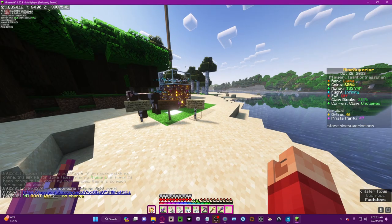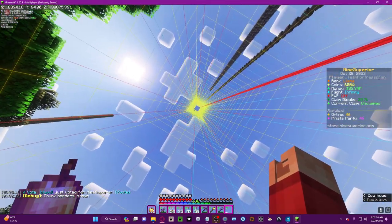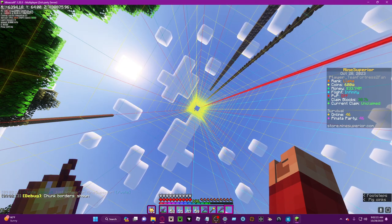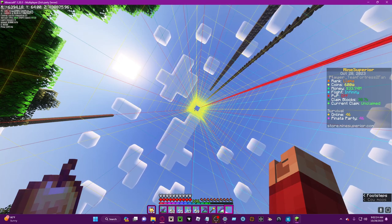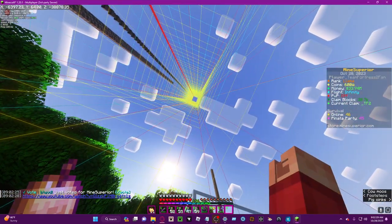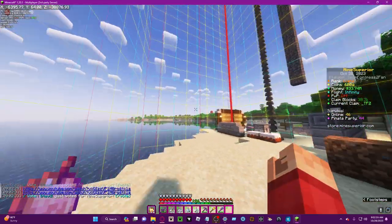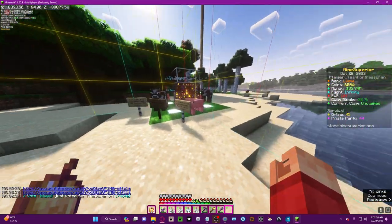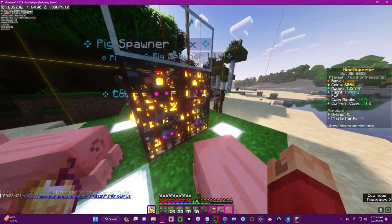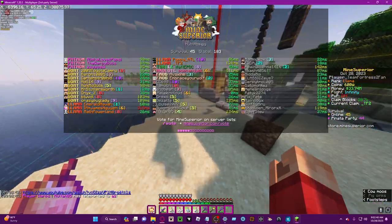Quad chunky — what this means is basically you see these chunk borders. If you hold F3 and press G you'll open this up, or if you're on a laptop hold Ctrl, F3, and then press G. This is a chunk board — these are the borders of a chunk. If you go outside here, you're in another chunk.